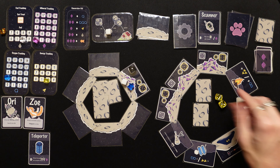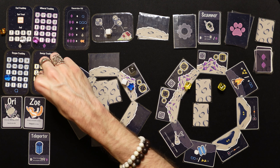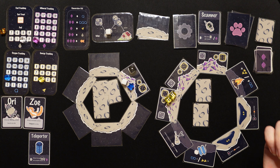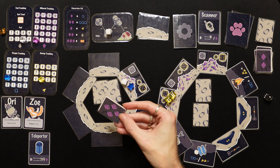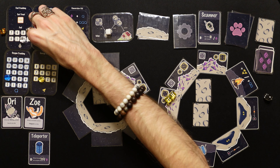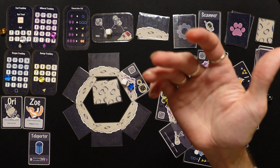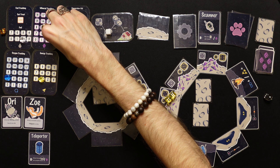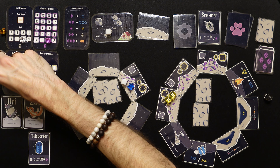We spend an energy and mine again — need fours. Got a three and a two, use Ori — still didn't get it. We spend another energy — yes, a four and a six! We mined it out and get four minerals. Back up to four minerals, and we're still at the ship so we can keep converting.